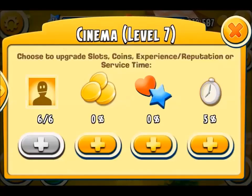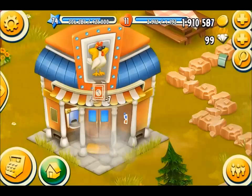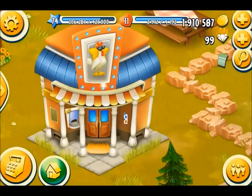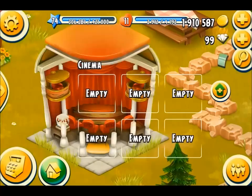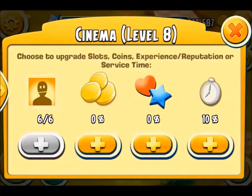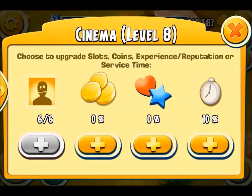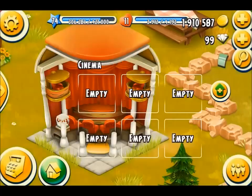Now it's time to upgrade that cinema — let's get it done. At this level there are basically no changes on the inside or outside; usually around level 4 or 5 the image seems to stay the same. Now I'm up to 10% on reduction of time, so that means they're going to be in the cinema for a shorter time.